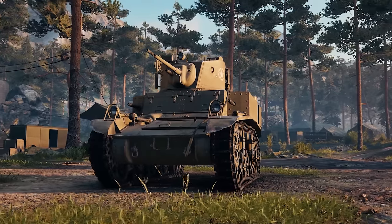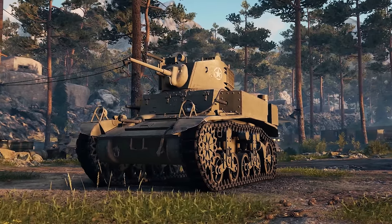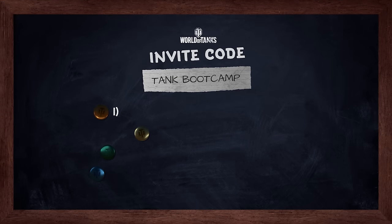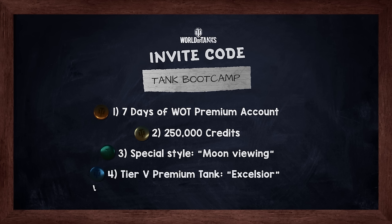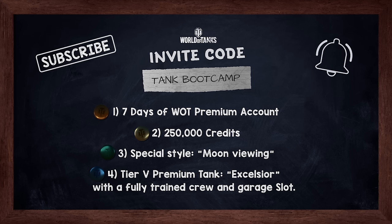Now you know a lot of beginner friendly tips and tricks that can help you orient yourself better in World of Tanks. I hope you found this video helpful and enjoyable. If you want to start playing, be sure to use our invite code TANKBOOTCAMP to get 7 days of premium time to help you progress faster, 250,000 credits to give you a head start in the game, a 2D skin moon viewing to get dressed according to the latest fashion trends, and a tier 5 premium tank Excelsior with a fully trained crew and 1 garage slot. We'll be back soon with a new episode, so don't forget to subscribe and click the bell icon so you won't miss it. See you next time and good luck on the battlefield, commanders!